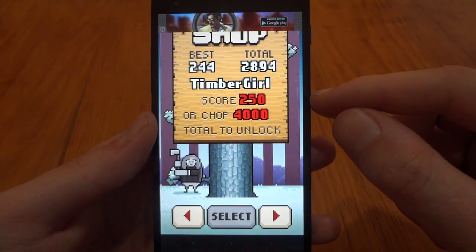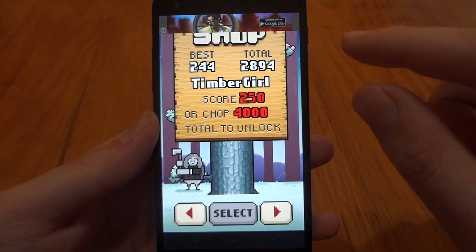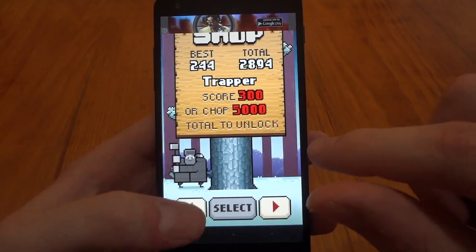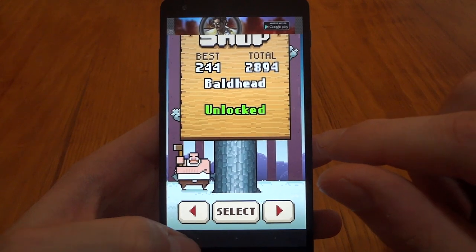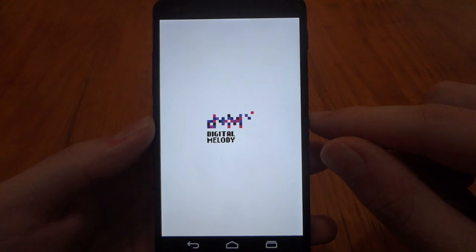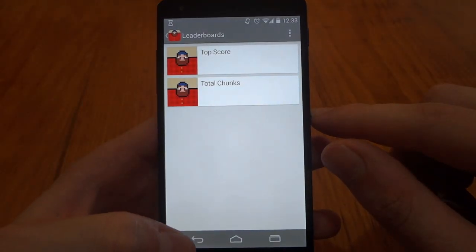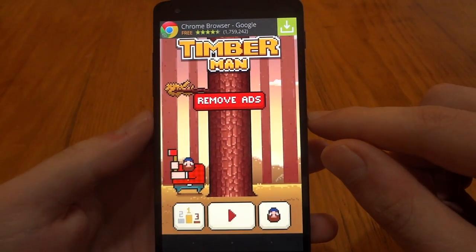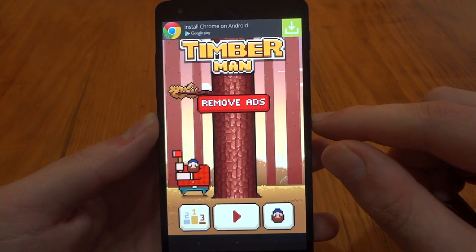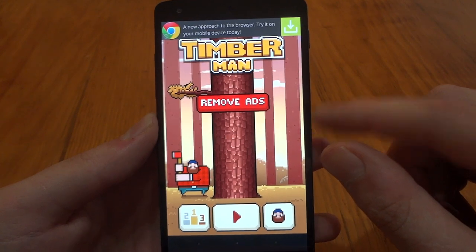This one, for example, you need a score of 250 or higher, or a cumulative chop count of 4,000 — so I'm just barely missing both of those. When I get there I can unlock it. I really think it's nice that you don't have to fork over money to do that like a lot of apps do nowadays. You have your leaderboard with Google Play Games integration, but that's about it. This is called Timber Man, available for free — you can remove the ads for 99 cents. It's very simple, fun, and addictive. See you in the next video!